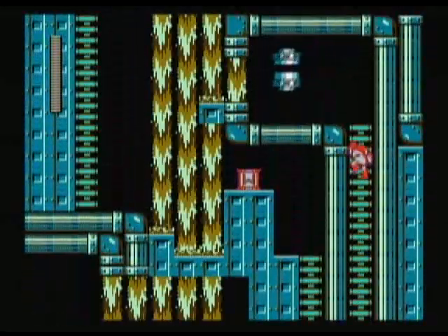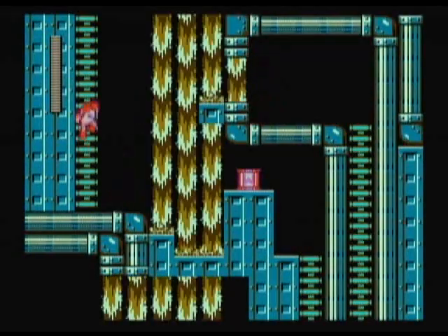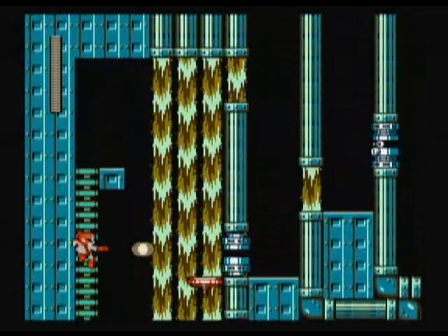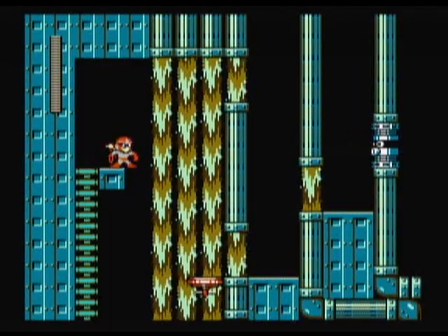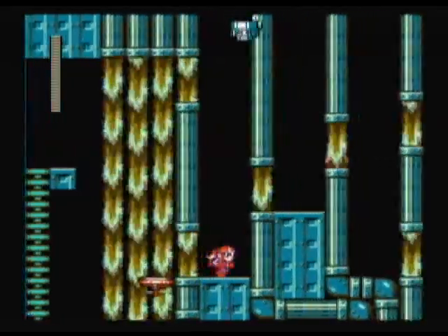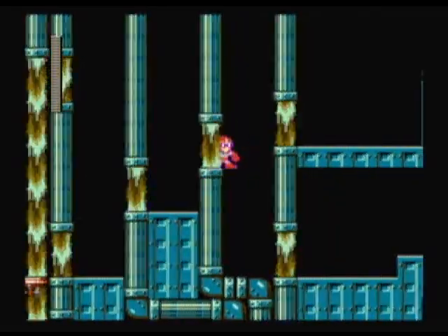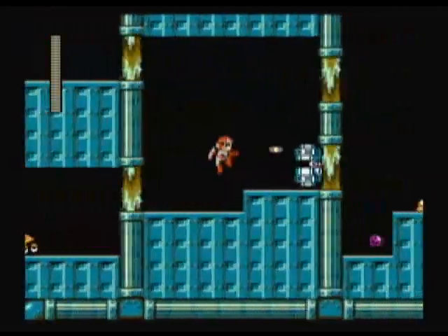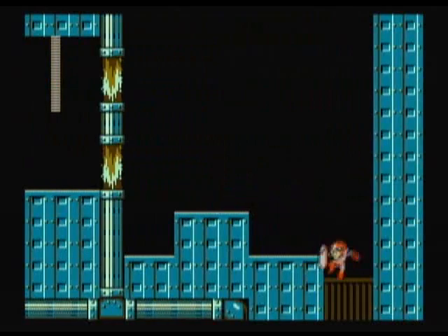Those purple globs that the Mets shoot give you a little ice physics kind of thing. But they don't count as a hit, so I'm okay. And these guys are pathetic. On easy mode, those guys just shoot a short range close burst of water. But on other modes, they actually shoot projectiles at you, so you're gonna have to watch out.